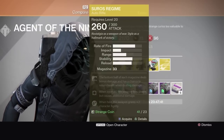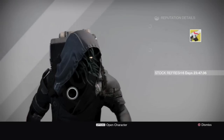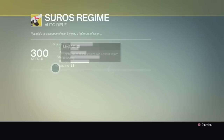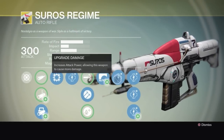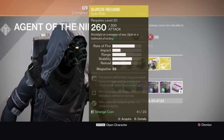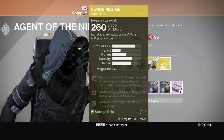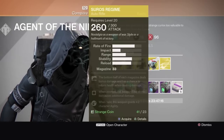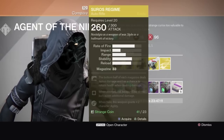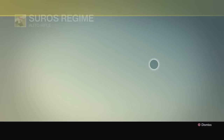Now we got the Suros Regime. Oh boy, get ready — in the Crucible this weekend you're gonna be seeing these everywhere. I bought mine from Xur as well. I wonder if the exotics changed in terms of their specs. Let's take a look: bottom half of each magazine deals bonus damage and has a chance to return health; when zoomed this weapon fires slower but causes additional damage.